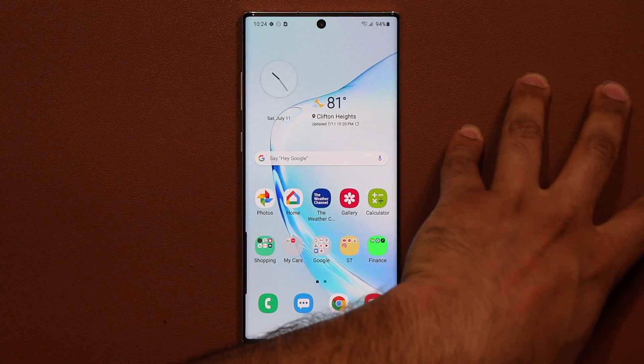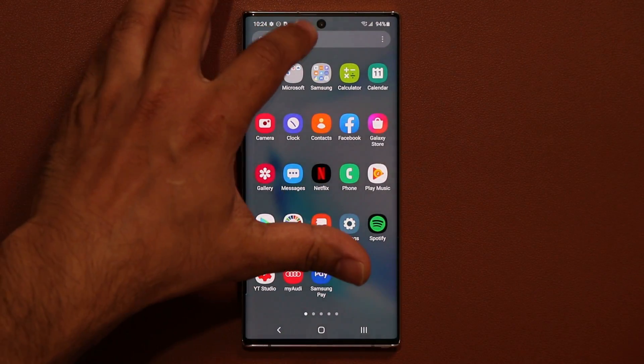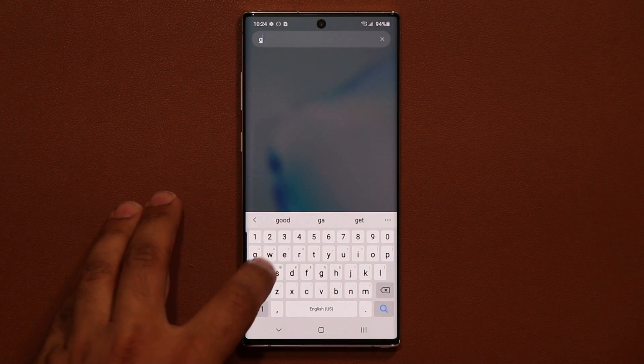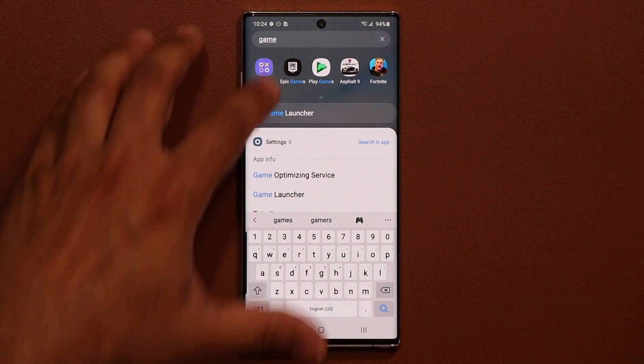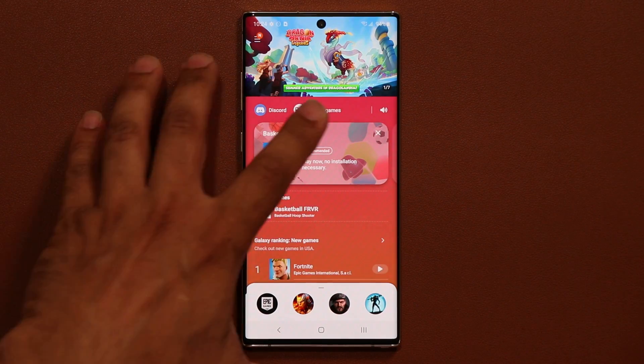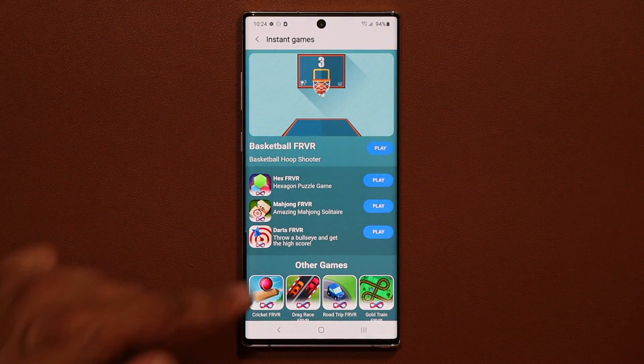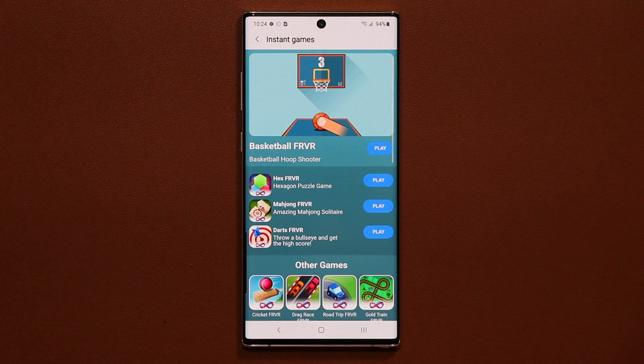Now let's talk about the other update I'm talking about. That one actually gets applied to the Game Launcher. So when you go to your Game Launcher and go inside, what you have access to is the Instant Games feature that allows you to play all these games for free without having to actually load them.